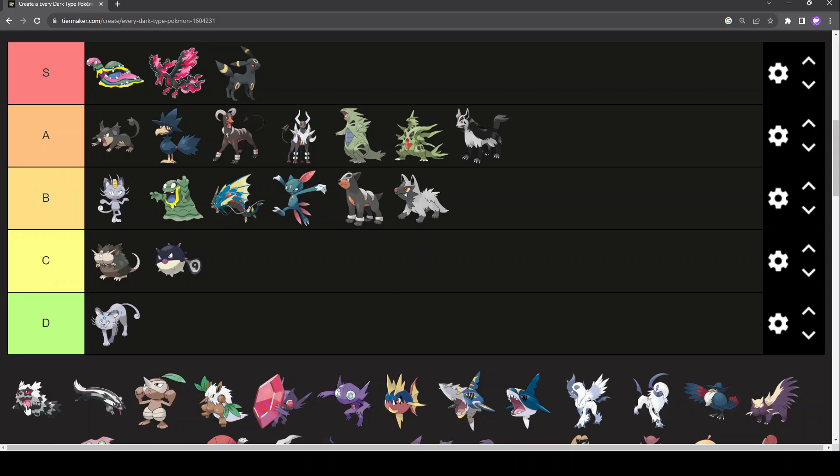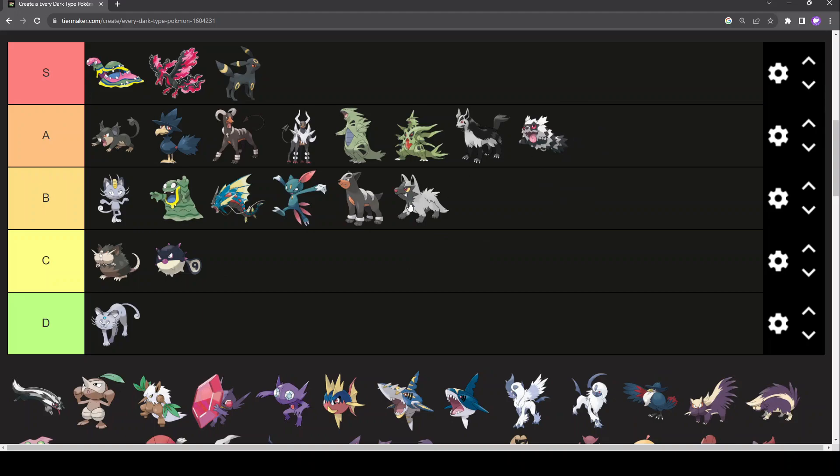Galarian Zigzagoon — fucking love it. Funniest thing they could have done. They made it a member of Kiss. They made the shiny look like rainbow vomit — it was awesome. I love regular Zigzagoon, so obviously this is awesome. They gave it more personality. Regular Zigzagoon's personality is basically 'I'm an idiot, look at my derpy eyes.' Galarian Zigzagoon's personality is lapdog with the energy of a thousand suns. Love it — funny, good colour scheme, great shiny.